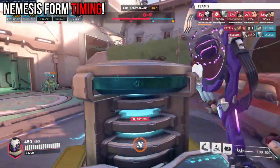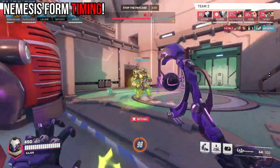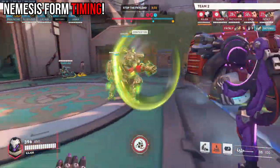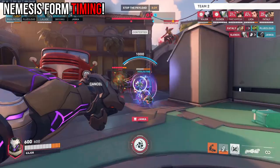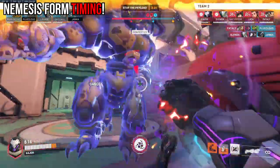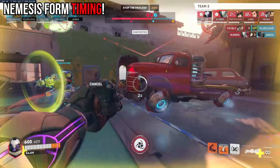The most important thing to note with actually using your Nemesis form is the timing at which you use it. Just make sure you use Nemesis form when you're up close. You basically keep the same DPS when switching forms, but now you gain significantly more sustain thanks to your armor and block.